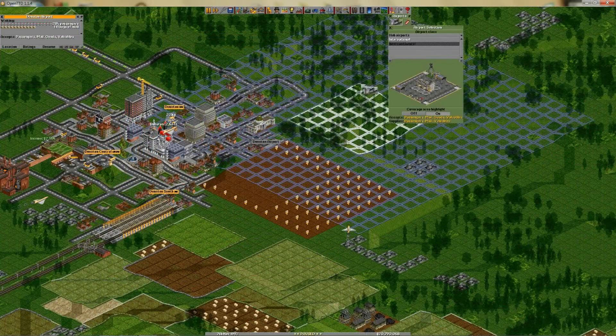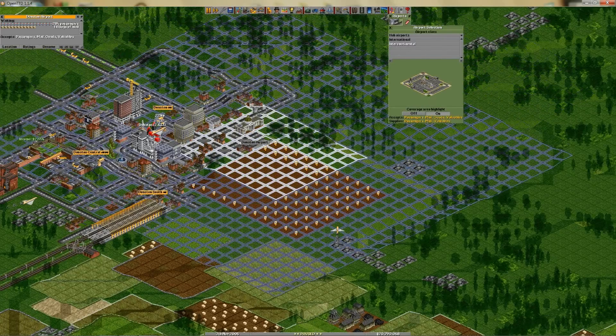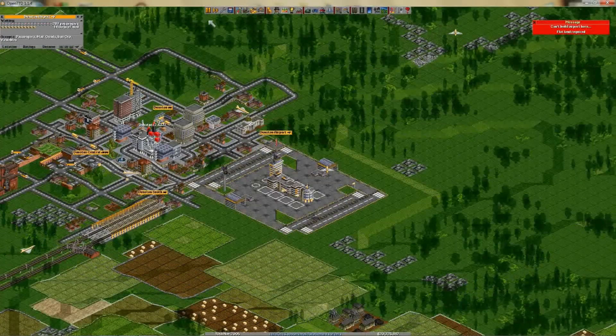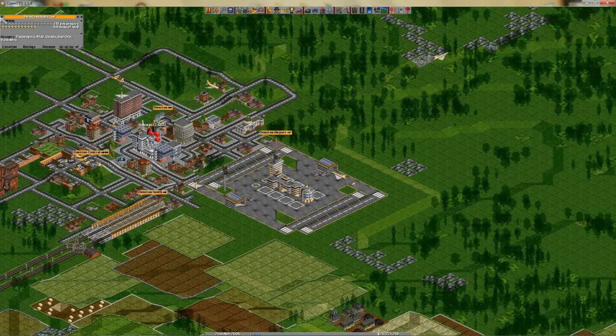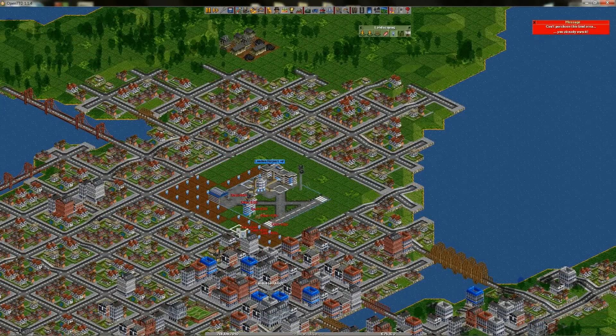Airports are big. Later in the game, they get huge. Even later, they get enormous. So, here's a tip. When starting the game, if you find a nice zone for placing your airport, try to provide some space for the future, bigger airport. How do you ensure you'll have enough space in the same zone?